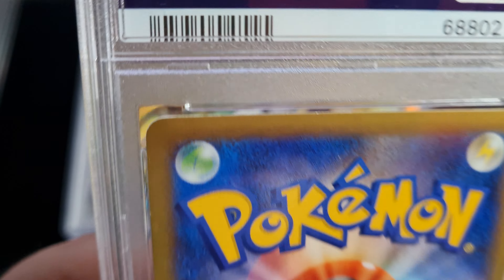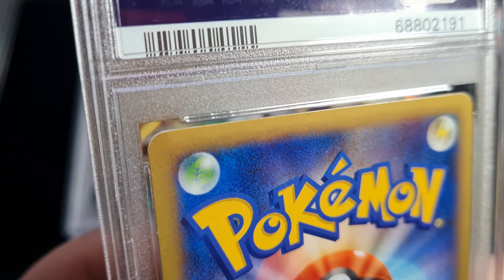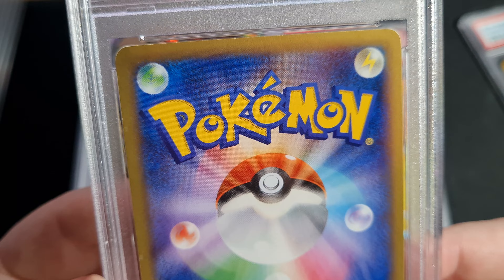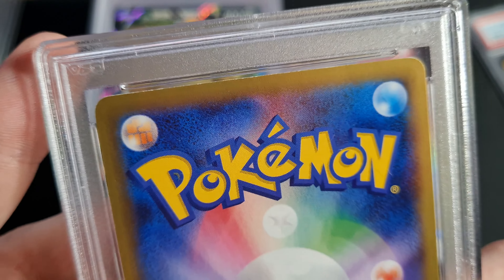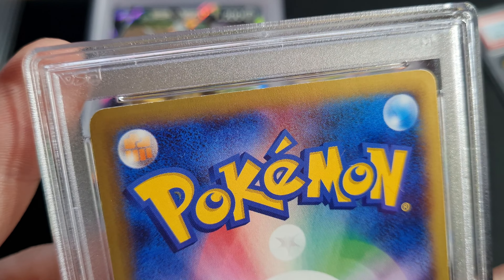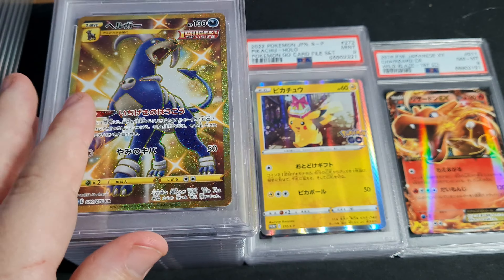Oh, very very damaged at the top of this card. I don't know what that is, but it's very unfortunate. Did I just not see this when submitting it? I must have just skipped over it — it's so hard to see. You have to put it at the correct angle. Yeah, if you see that, don't submit it, because that's a PSA 8.